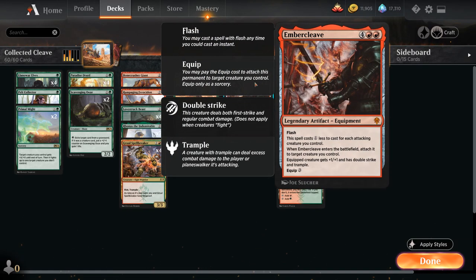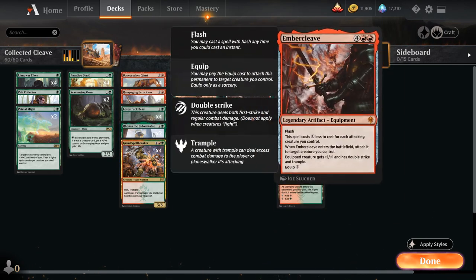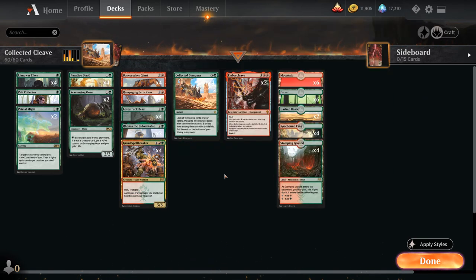We've got 2 copies of Ember Cleave, the powerful legendary equipment with Flash, so we can play it at instant speed. It costs 1 less to cast for each attacking creature we control, potentially reducing it all the way to just double red. When Ember Cleave enters the battlefield, we can attach it to target creature we control right away, giving it +1/+1, double strike, and trample, which combines especially nicely with our large green creatures. Later we can still move it around for 3 mana.